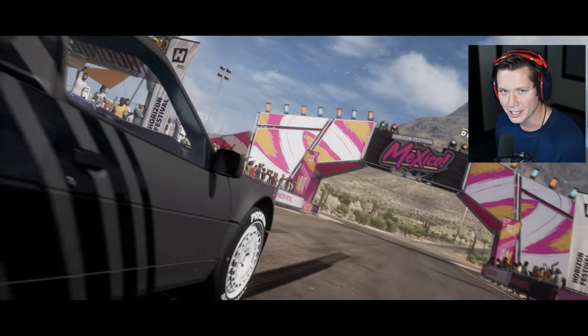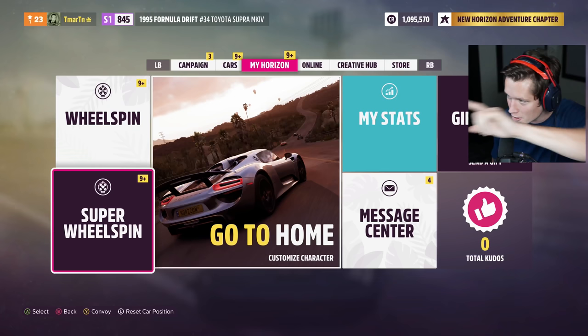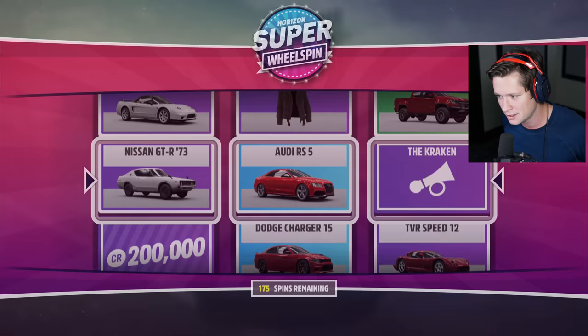What's up guys and welcome back to Forza Horizon 5. Today we have the biggest, the baddest, the most insane wheel spin opening ever. We are going to be ripping 100 super wheel spins in this video. Take a look here — we've got $1,095,000. Let's see what we end up with.